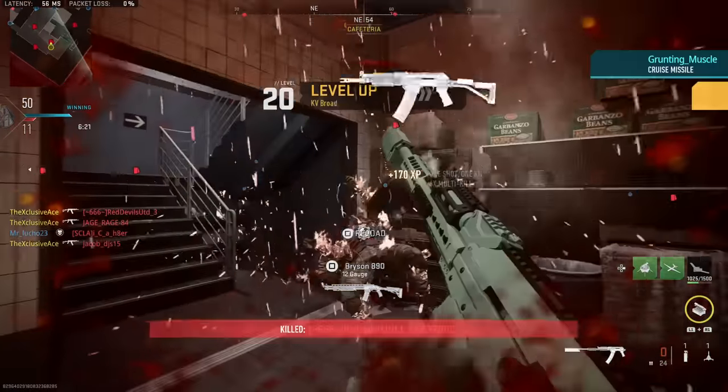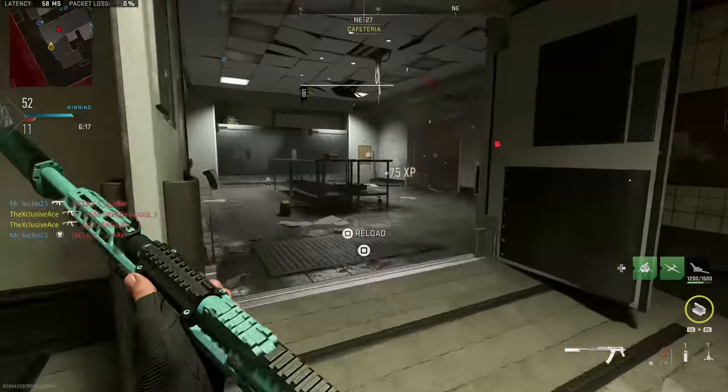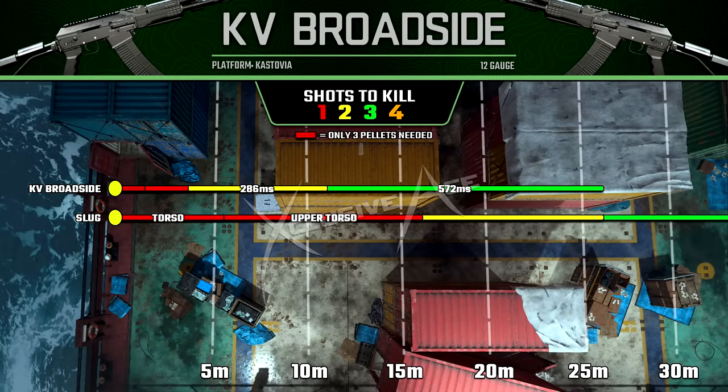Let's have a look at the slug attachment and our range potential. We now have different body multipliers to focus on — our one-shot kill potential to the torso extends to about five and a half meters. However, if we can hit the upper torso, neck, or head, that one-shot kill potential extends out to about 16 meters, which is a pretty impressive range.